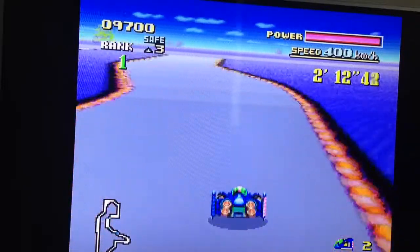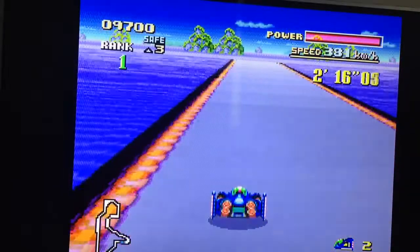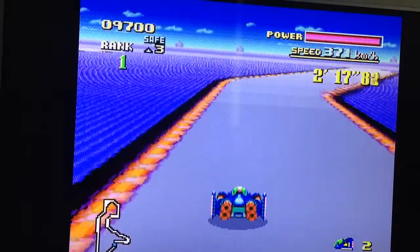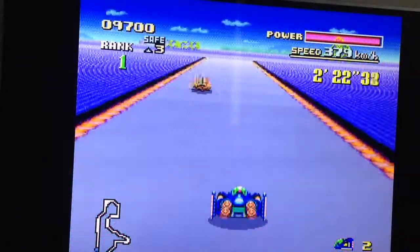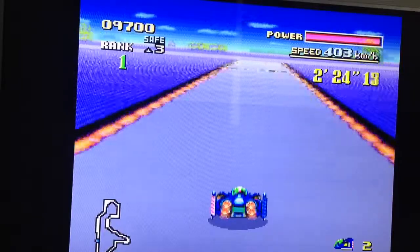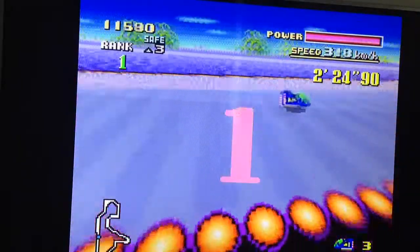Now speaking of the Fire Stingray, the Fire Stingray is piloted by Samurai Goro. The weird thing is that we're in a universe where cars can fly and we've got travel to different planets, yet he still uses a sword.